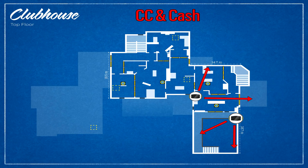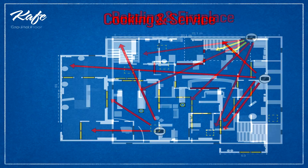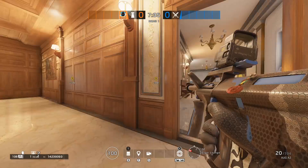Defend map guide on Kafe Dostoyevsky. Kafe is considered a defender-sided map because there are not many possibilities for attackers to enter the building, and it is really not easy to clear out roamers systematically. Having said this, let's defend Cocktail & Bar.